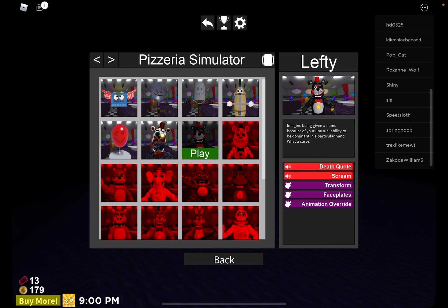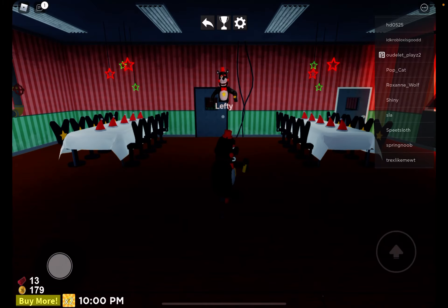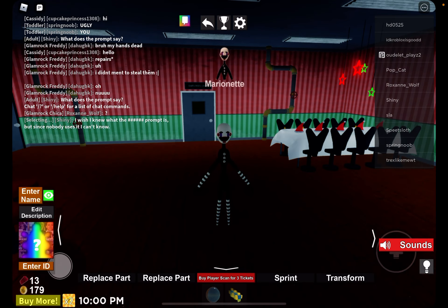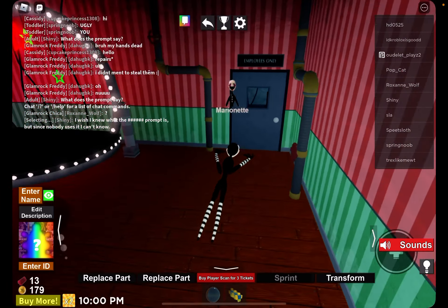So if you have this skin, Lefty — I don't know how much it is, but I bought it when this game was first released. So when you want to play as Lefty, click Transform, and that's how you get the Puppet for free.